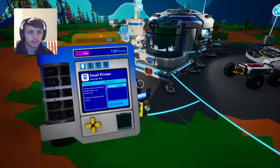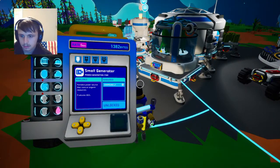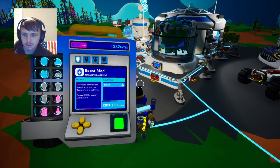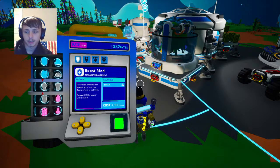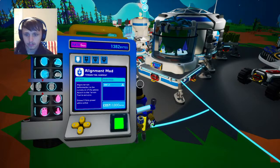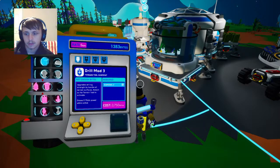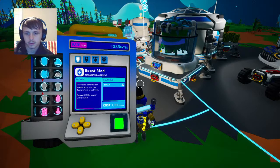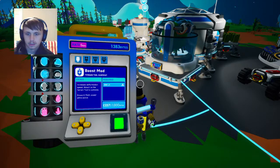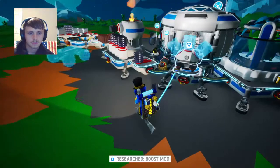Okay, we're going to throw that in there. We currently have 1,300 bytes, so what can we unlock? We got power cells which take a graphite. And here's the mods I was talking about — we have the boost mod, the wide mod, narrow mod, inhibitor mod, alignment mod, and we got drill mod 1, 2, and 3. But right now we're just wanting to get the boost mod, so as soon as one of these are done.